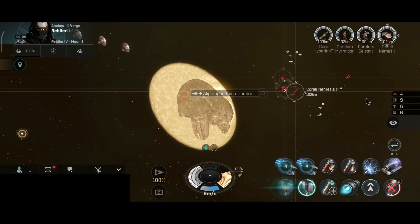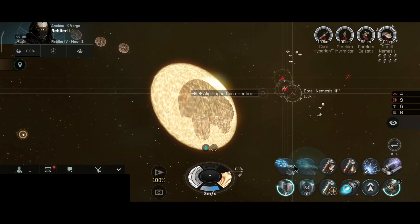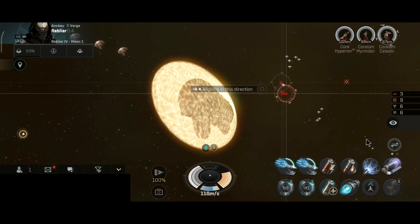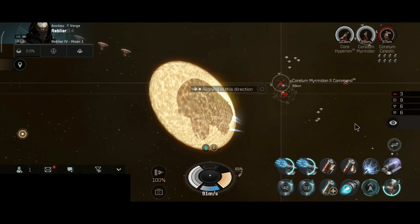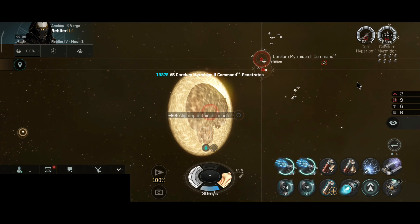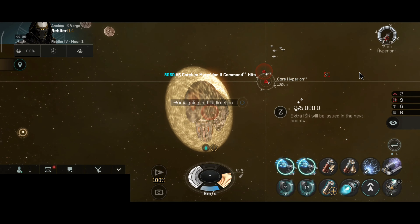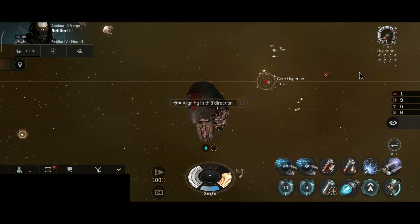It can basically shoot down frigates at this range in siege mode — very surprising. I couldn't do that in the Tempest; I could shoot down destroyers but couldn't properly hit frigates. This ship just nails frigates from this range. Sometimes I miss in siege mode, but most of the time I do hit frigates. With the two tracking computers I have, with three it would be almost 100% hit chance on all frigates. It hits destroyers, cruisers, and everything else without a problem. I'm clearing this mission very quickly.